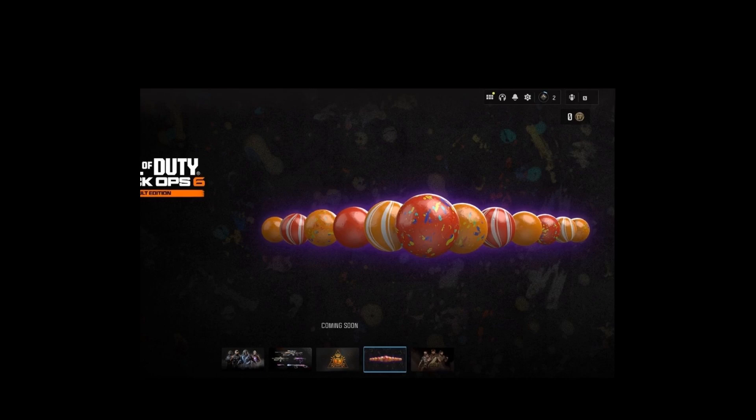Finally, we can also see an image of Gobblegum. This confirms that Gobblegum is indeed going to be coming back into Black Ops 6 Zombies, and my guess is that if you pre-order or get the vault edition you might receive a couple of each of the Gobblegums at launch.